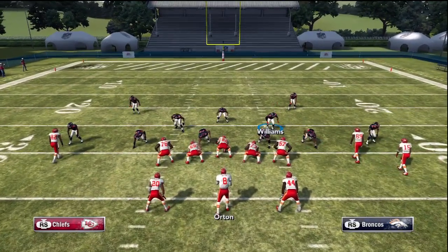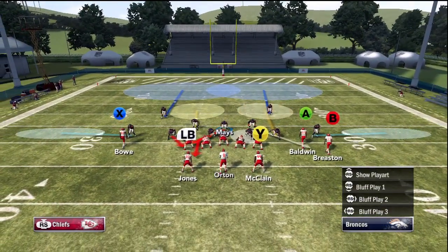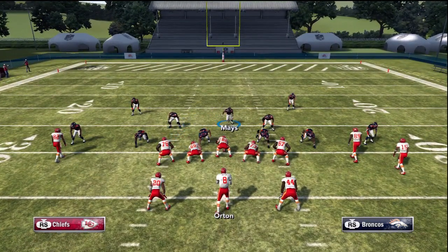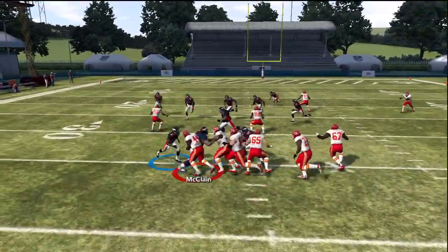That's 8 guys in coverage with a 3-man blitz, but we want to make this even better. We'll have 9 guys in coverage and 2 blitzing. We set it up the same way, but now manually control our middle linebacker. After the snap, let the computer sprint towards the edge, and once our end is past the left tackle, drop back into coverage and manually control the middle linebacker.